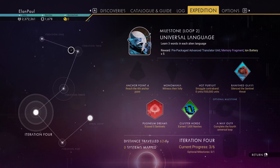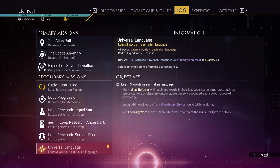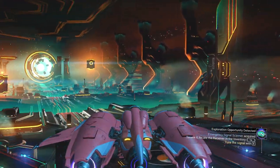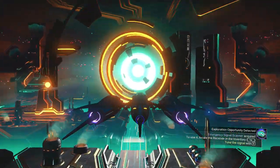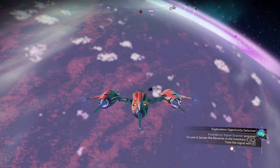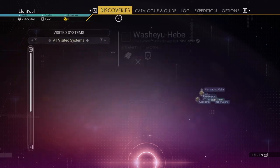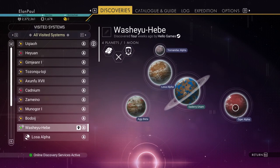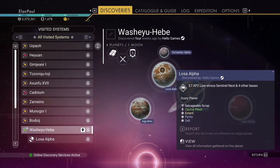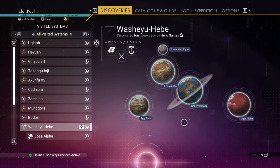Let's go ahead and get started. Nothing to do here in the anomaly — we'll make our escape. First things first: we have this planet we're just outside of with aggressive sentinels. We want to see if there's anything that has activated Emeril. We could use regular Emeril at this point, but there's nothing activated, so no storm crystals in this system.